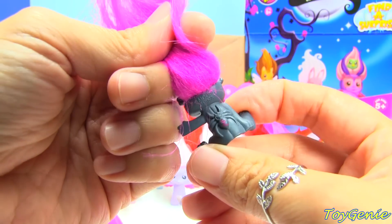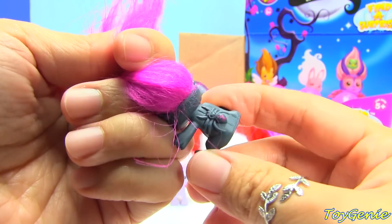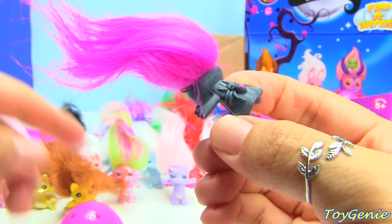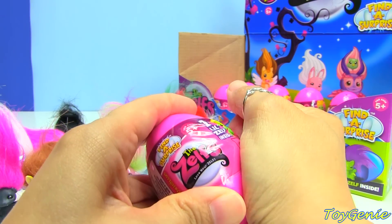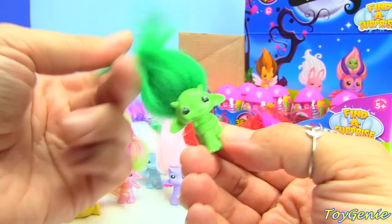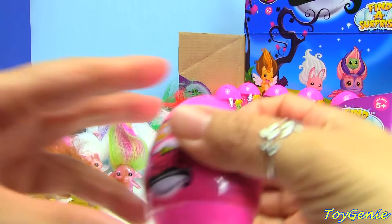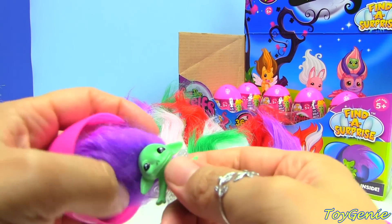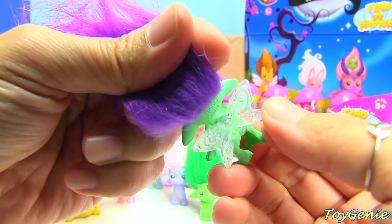Look at that — I didn't even notice that on the first one. Oh my gosh! I don't like spiders. Oh my gosh, this looks like a black widow, it looks so scary! Here is the standard finish Birchie. And here is the standard finish Flitter — and Flitter has wings, super cool.